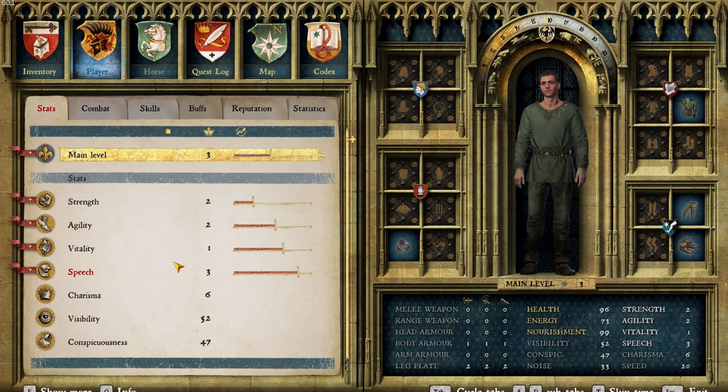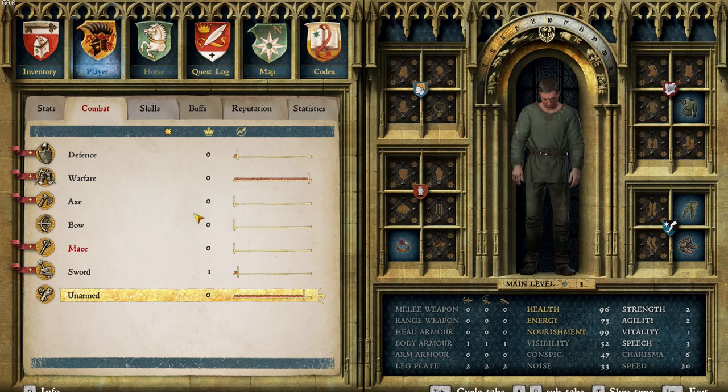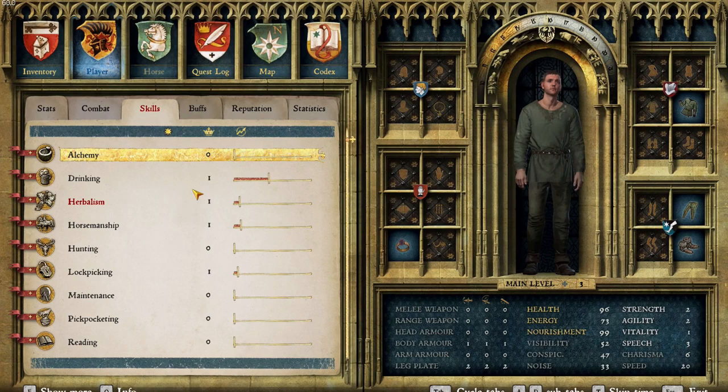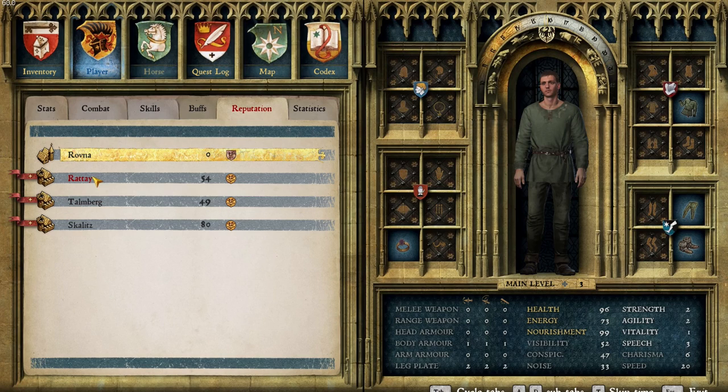So we're main level 3, strength 2, agility 2, utility 1, speech 3. Combat-wise: level 1 in sword, coming up to level 1 in warfare. Skills-wise: level 1 in drinking, level 1 in herbalism now, level 1 in horsemanship, level 1 in lockpicking. Reputation: good in Skalitz, fair to medium in Rattay and Talmberg. Let's press on — we'll be picking everything up to get our skills levelled.